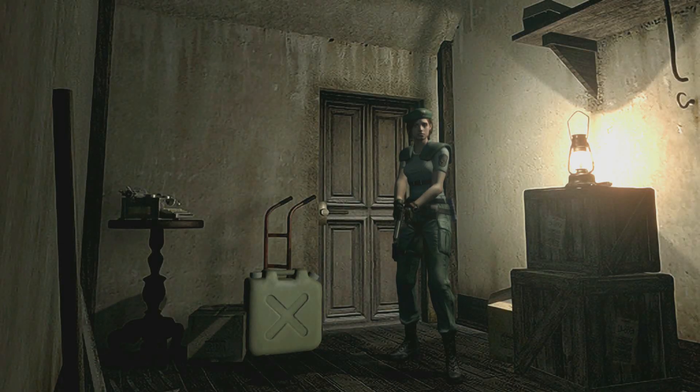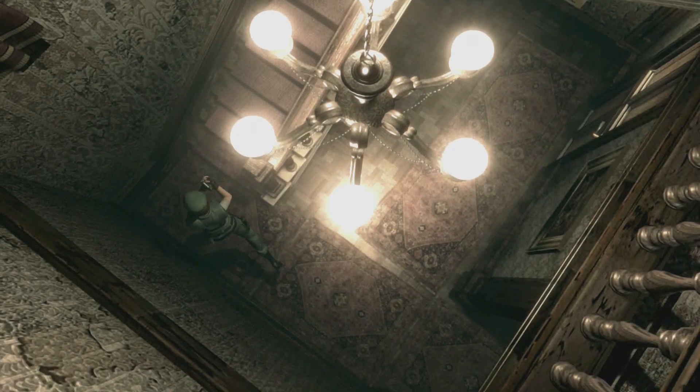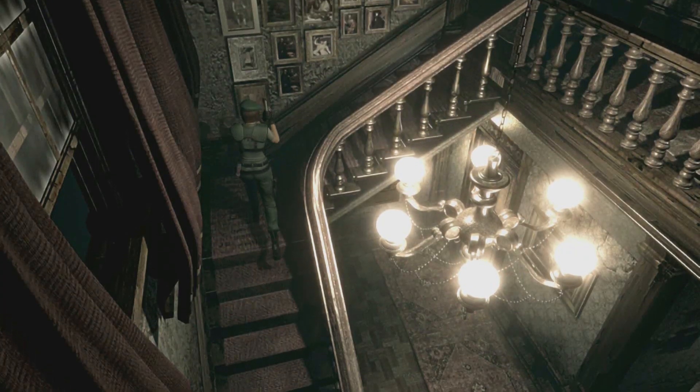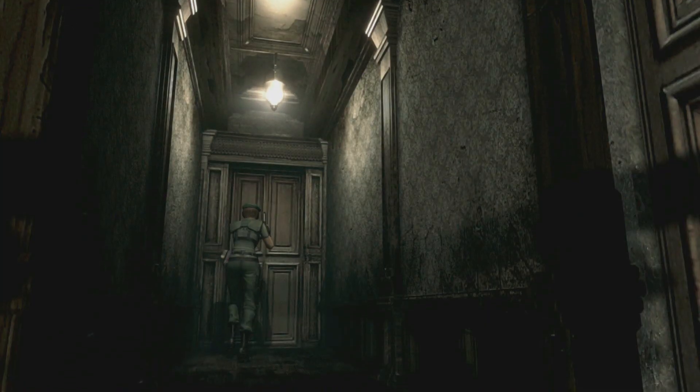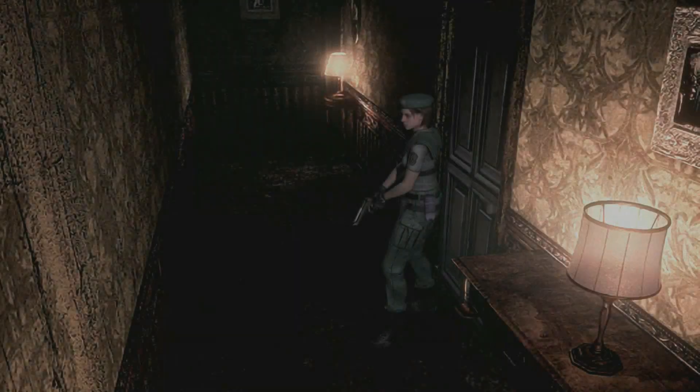What is up everybody, Jumpin here and I am back with my Resident Evil Remake HD series. We need to continue with our investigation. There's a room we have yet to go in, and if I remember, something special will happen once we go in there. It's really important that you do this quickly because if you mess this up, you will lose out on a chance to get a really awesome weapon.